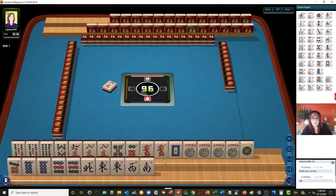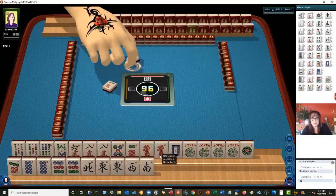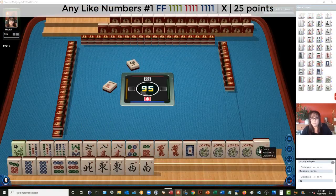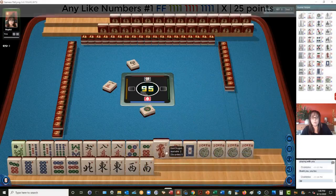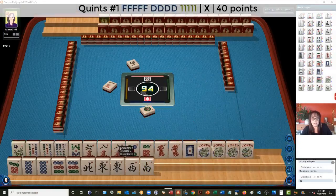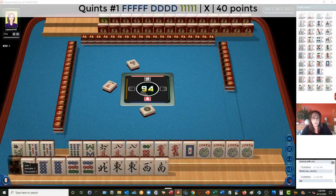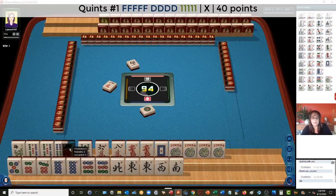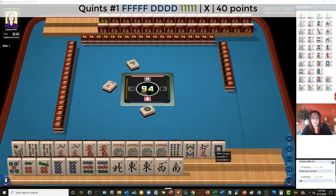Another idea might be to play a like-number hand or a quint with dragons with the fives and eights. So let's hold those down here. Five, six, seven, eight, nine news. And then fives or eights with dragons quint — whichever one comes in. I think that might work.